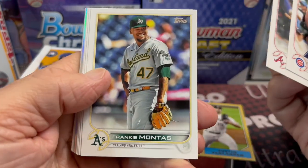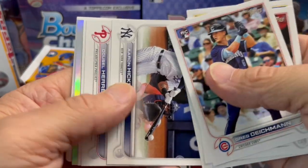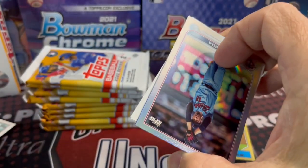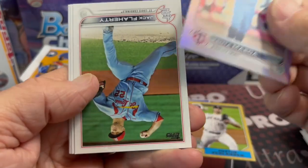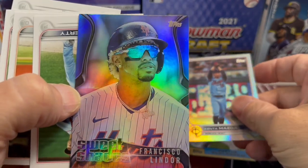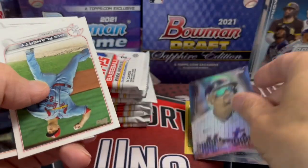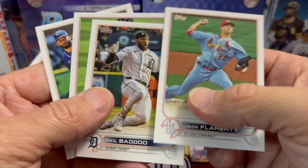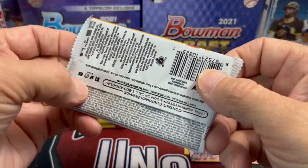Whereas with Acuña, his base card is very uncommon and his update rookies still have pretty significant value. Hopefully that's more like what these guys' update rookies will be like. It'll be interesting to see how easy they are to pull out of retail — that'll make a big difference. That's a cool-looking card — sweet shades, an interesting insert they didn't have in Series 1.